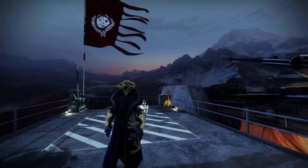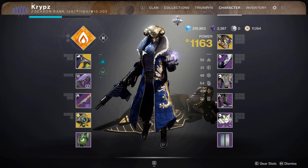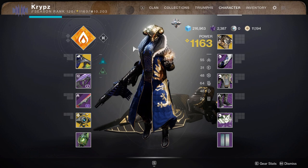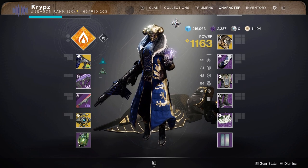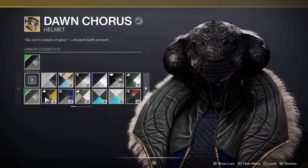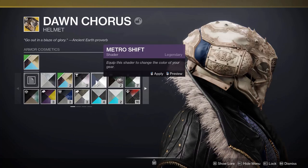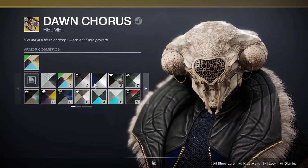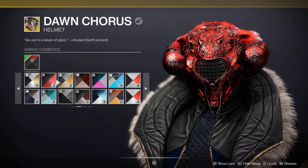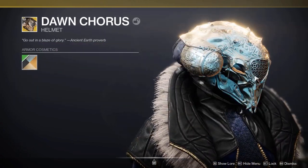The third set uses the new Dawn Chorus exotic helmet, obtained from legendary and master lost sectors — one of the two new warlock exotics, the other being the Necrotic Grip. This is a very difficult exotic to pair with armour mainly because it shaders as one colour, not a mixture. Only the back part gets the secondary colour, making it very plain compared to most armour. I recommend sticking with something like a gold with some shine to it — it really helps with this helmet.